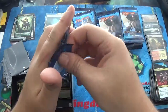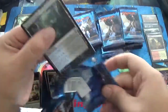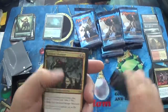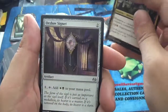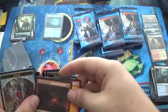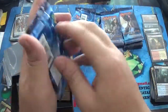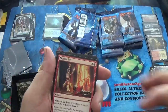Gristlebrand packs have been giving me some pretty good luck lately, so here we go. We have a Carnage Gladiator, Orzhov Signet, an Arachnus Spinner, and our rare Pyromancer Ascension, with a Foil Dragon Potter. Not amazing, but I'll never turn down a Foil Dragon Potter. I don't care if it's worth two cents — it's one of my cards.